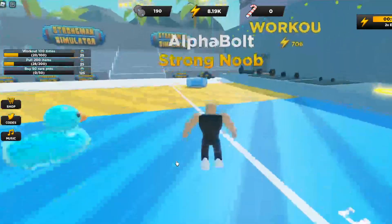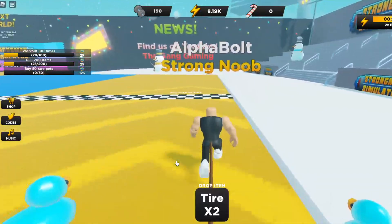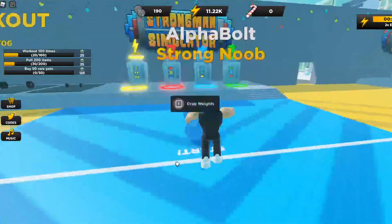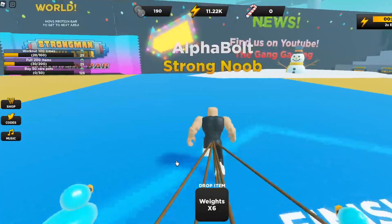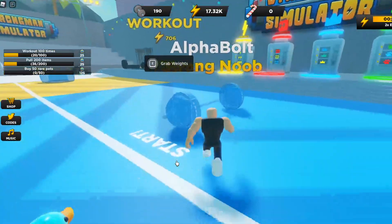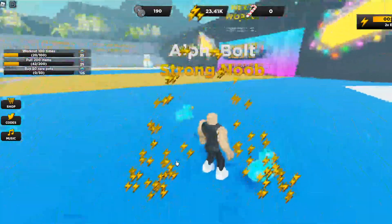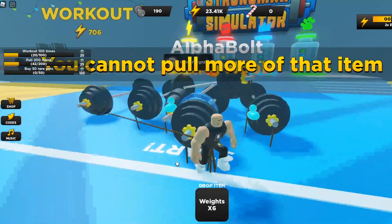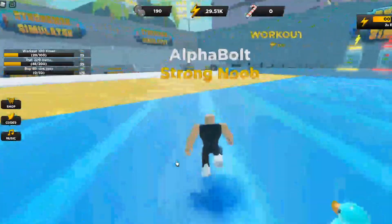Subscribe and turn on post notifications and let's grab some tires. As of now I can only grab two tires — I need to use the two times energy boost. Let's get some more energy. Grab these six weights again — I'm getting about 4,000 something energy per pull. I'm trying to get as much energy as possible because I have the two times boost active right now.